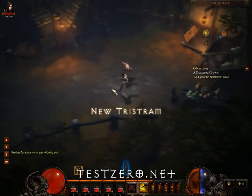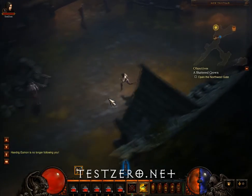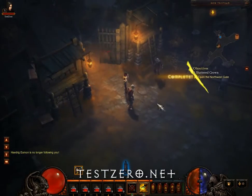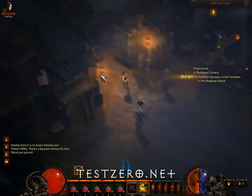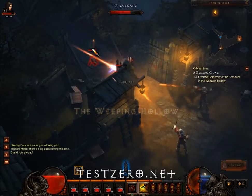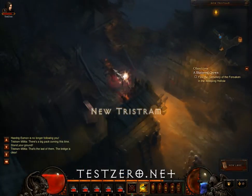Welcome back to Let's Play Diablo 3 Beta. We want to head back into town, but first we've got to open the northwest gate — except we killed the blacksmith's wife. Oh crap. This guy's going to help me, right? That's the last of them. The bridge is clear.